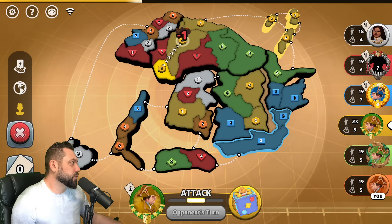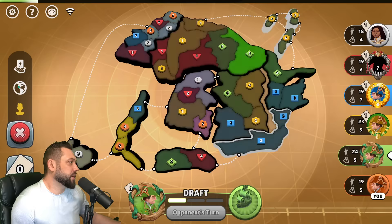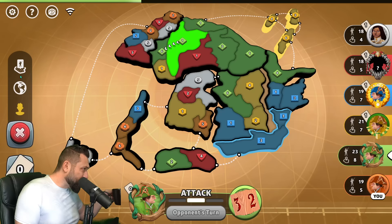Green is going to be top right, middle top right. Yellow's true top right. Blue is bottom right. Does green have a bonus to take? He's going to hit four, two, and one. No — he's going to take Haga Imperial. That's where everyone's going to be trading cards, so I don't think that holds.